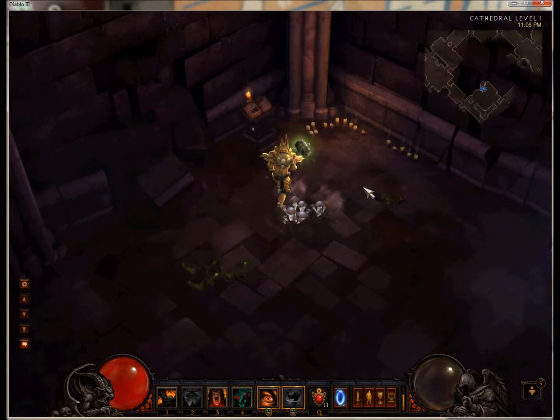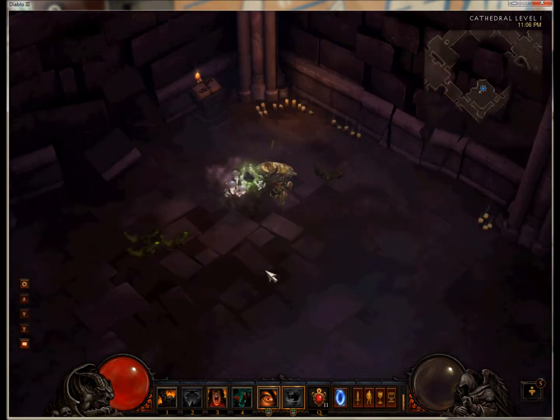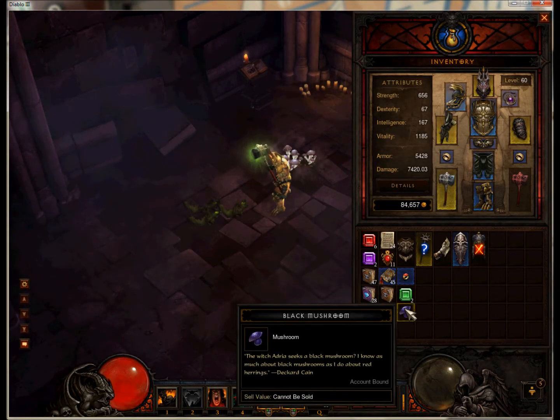Okay, so Act 1, get through to level 1 — there's a little black mushroom patch. Just click it and a black mushroom will pop out.